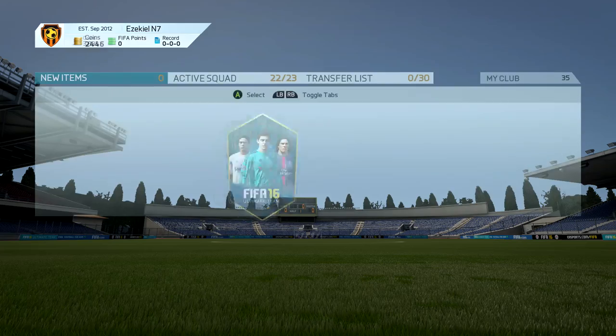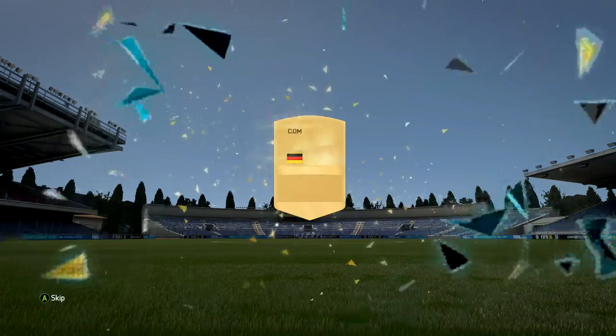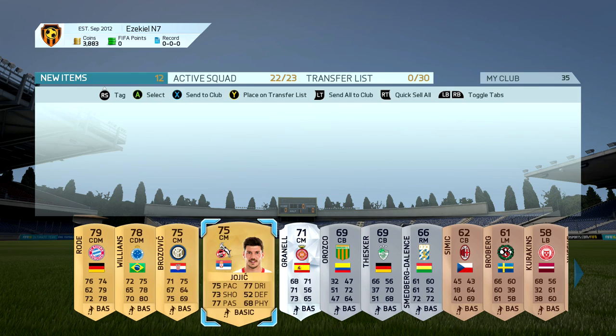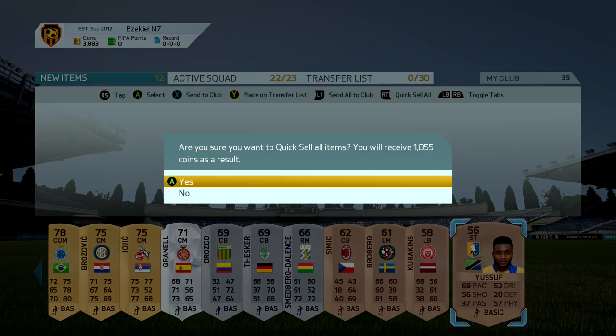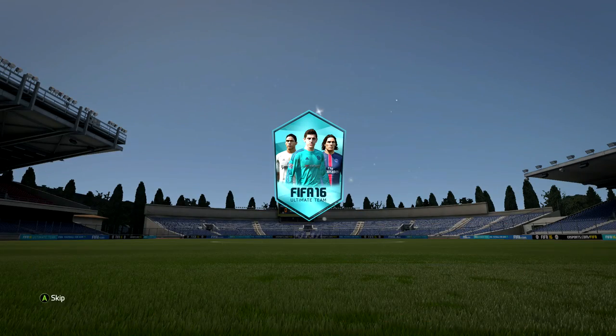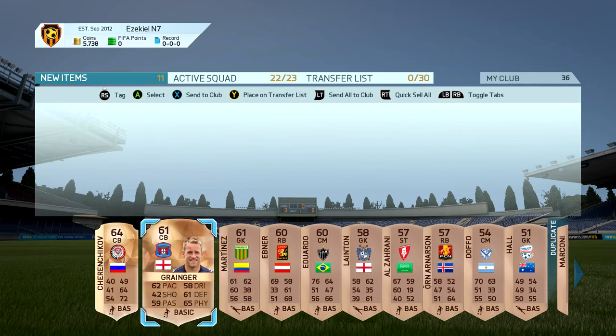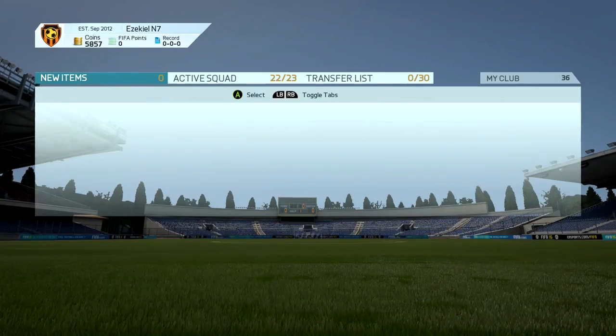The longer you've played Ultimate Team, the more free packs you're actually going to get given - the more loyalty packs you'll get. This year they've actually introduced some Legend Loan Packs, which is obviously very decent especially considering that Legends now get really good chemistry with pretty much any player. It's a bonus to get a Legend and you get them for free games, so that is the absolute first thing you do when you start Ultimate Team.